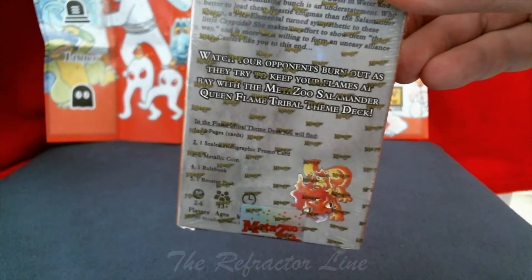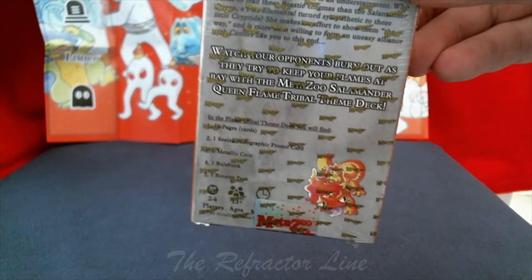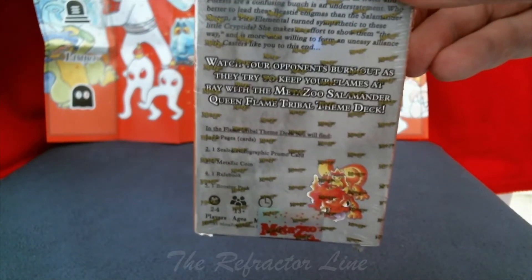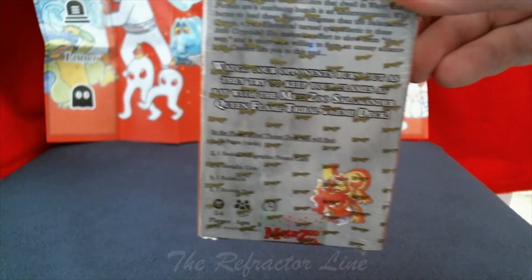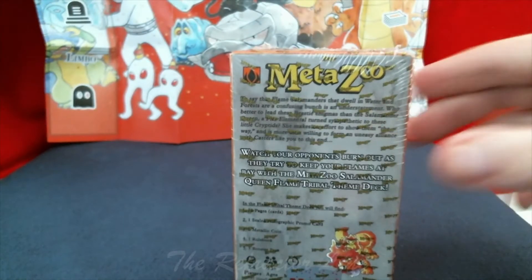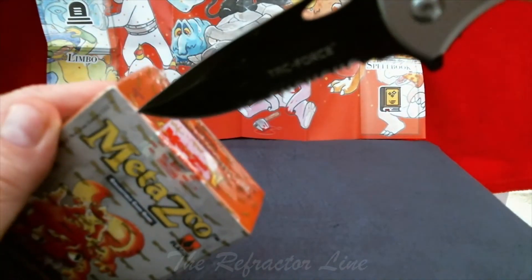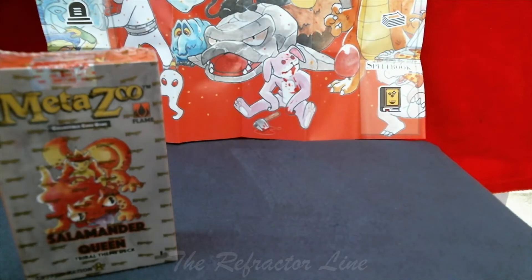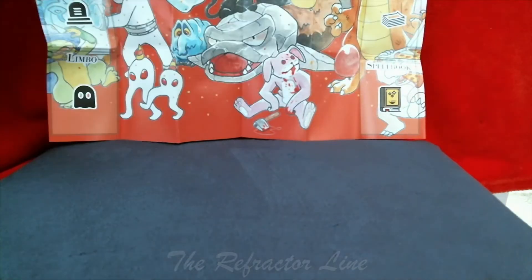There it goes, it's showing up. I'm an old pro, Mark. You get a sealed holographic promo, a metallic coin, a rule book, a booster pack, and of course the 39 pages. So I'm going to open it — good luck, you did really well the first time. Hopefully you're gonna get enough aura and stuff to play and fill in your deck to actually play the game.